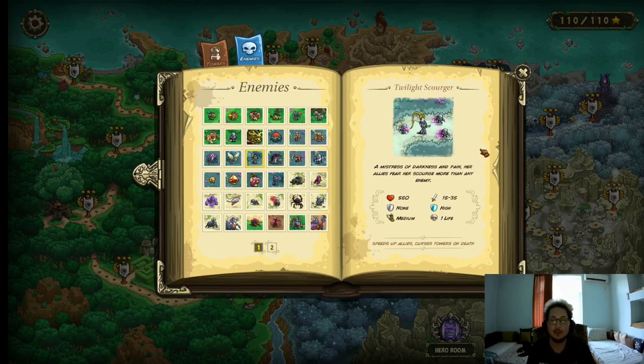Moving on to the Twilight Scourger. These guys are weird. They have 550 HP, they do between 15–35 physical damage, high magic resistance, medium movement speed, and they cost 1 life. They can speed up allies. And they can also curse towers on death. Speeding up other enemies is already annoying, but what the description doesn't tell you is that they can also increase the damage of nearby enemies. The buff doesn't last for very long, but it's still annoying. And whenever they die they disable a tower — I think it's like 8 seconds or so.